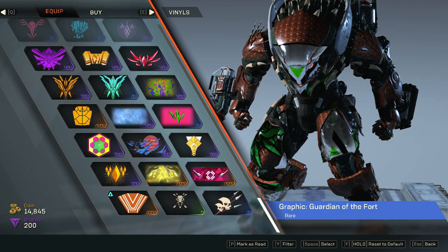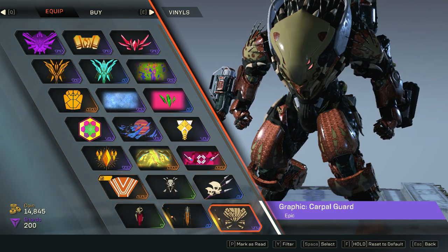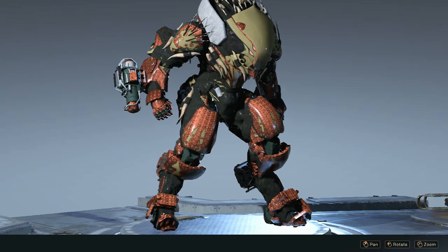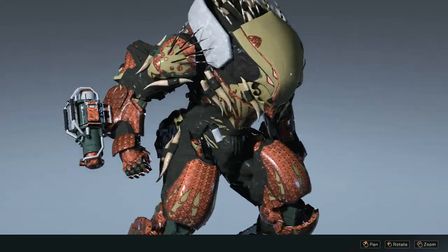I unlocked some vinyls — that's a lot of vinyls right there. Oh, that's from the previous event. What's this? Oh wow, this is a Carpal Guard; for some reason I unlocked something. That's some crazy thing — that looks like the elemental skull right there.